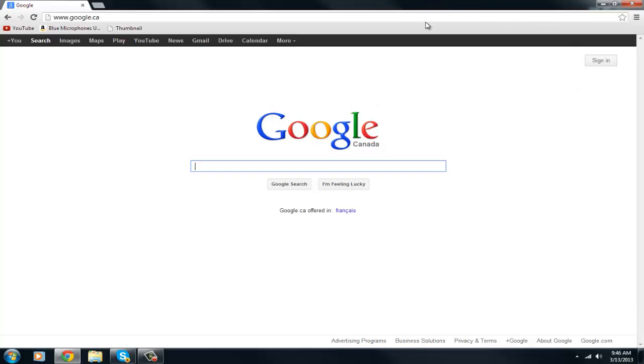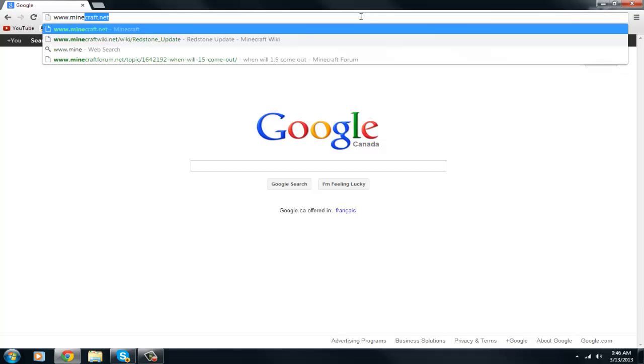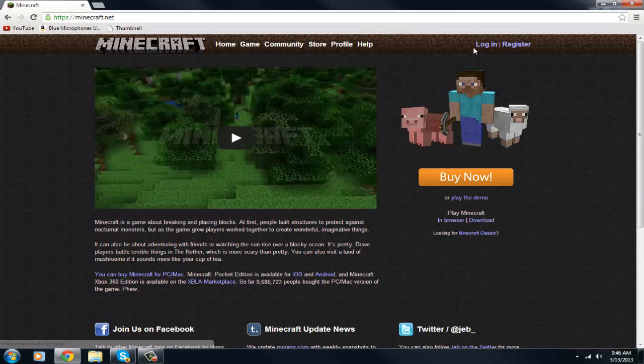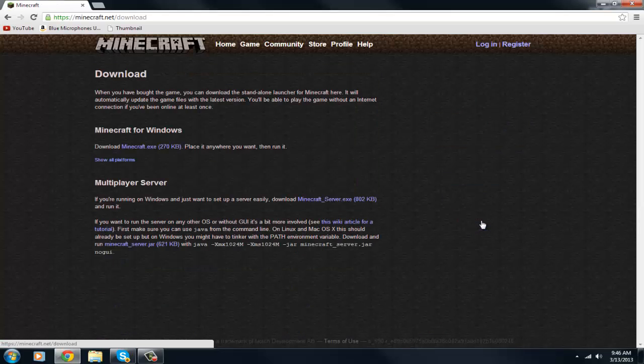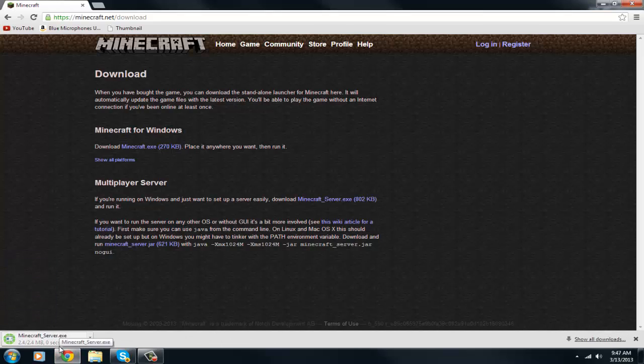Let's get started. You want to begin by going to Minecraft.net — all the links will be in the description, so just click there and it will bring you here. You don't have to log in. All you have to do is go to where it says Download, click there, and then it says Multiplayer Server — click on it and it should automatically download. It's already downloaded.